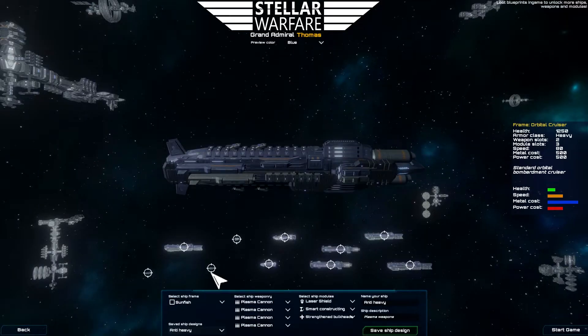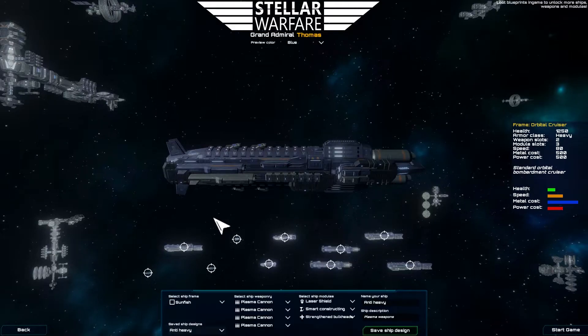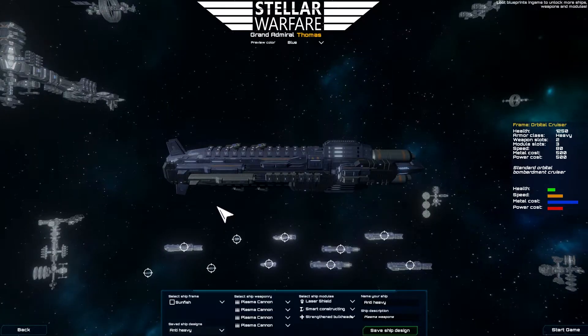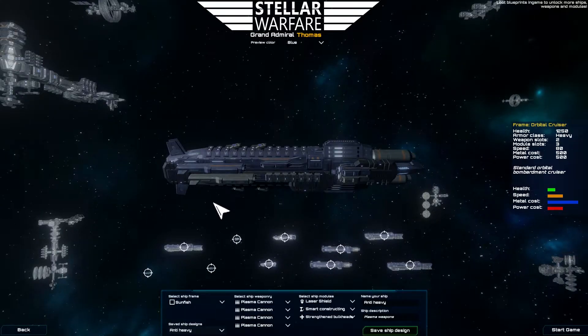I can increase this number by killing enemy units in the game, and then sometimes they'll drop a loot crate, which will be displayed as a box floating in space.